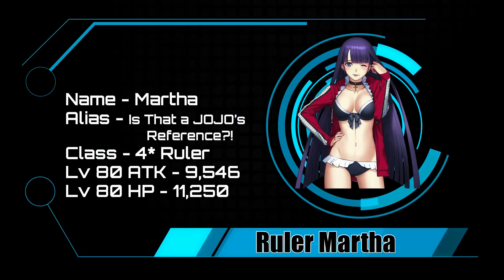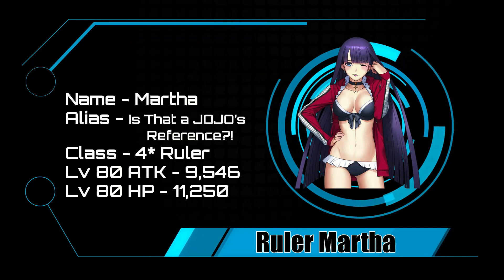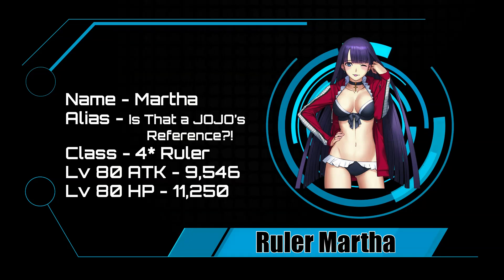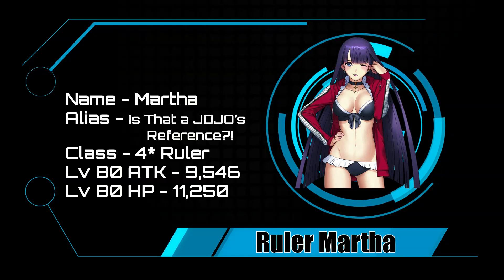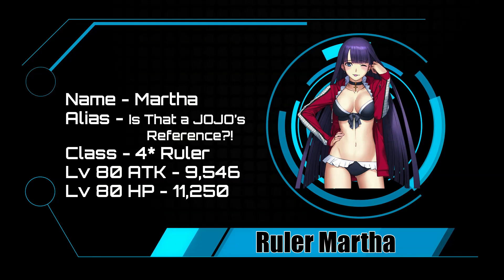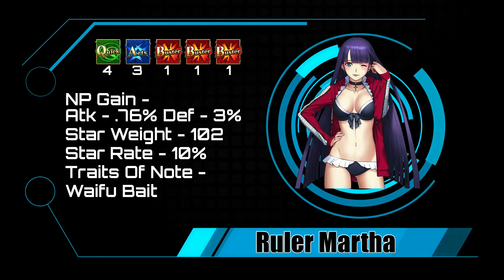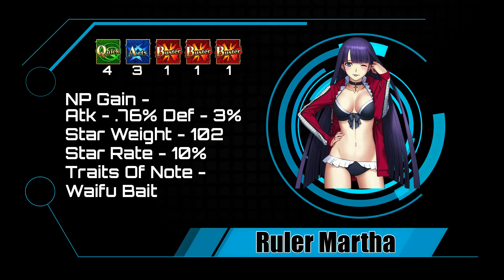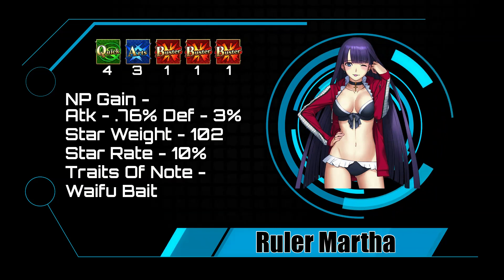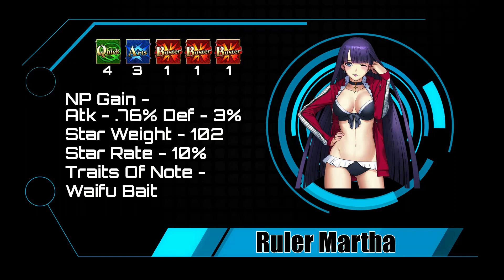Martha is hitting the beach! Martha is currently the only four-star Ruler in the game, so with an HP of 11,250 and an attack of 9,546, she is the clear winner for first place. She is the only Ruler in the game right now with a 1 Quick / 1 Arts / 3 Buster deck, with four hits on the Quick card, three on the Arts, and one on the Buster. She has an NP gain of 0.76 on her attack, a flat 10 star rate, and a star absorption rate of 102.